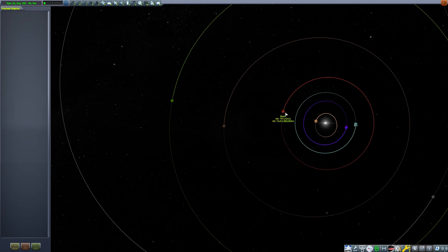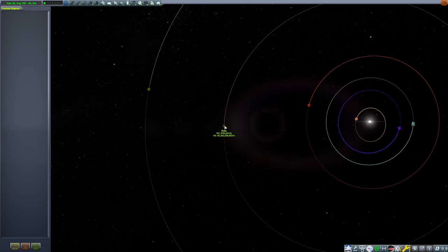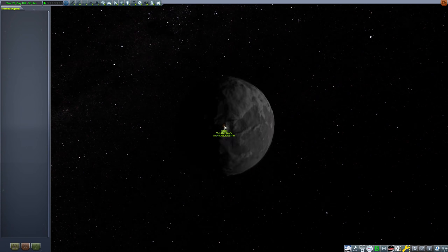Between the orbits of Duna and Joule, there is a lonely dwarf planet called Drace. At first glance, Drace does not appear to be an exciting destination.